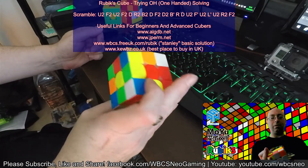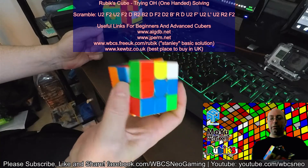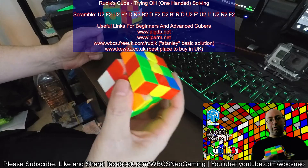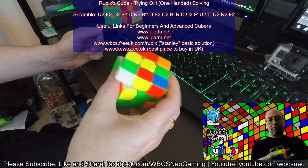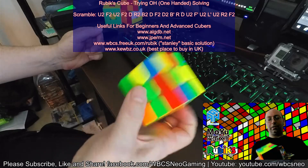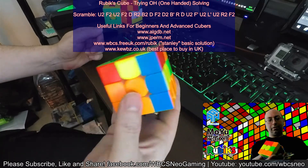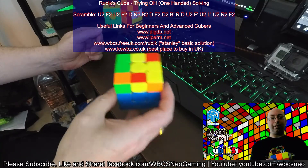From here I can see — quick glance — blue-orange. Got that one in, blue-red, oh that's handy. It's getting your head around using one-handed and using your U moves more efficiently. I can bring that round and bring it straight back in rather than going where I would normally with two hands. I've got F2L done quite quickly — I'm quite happy with that.